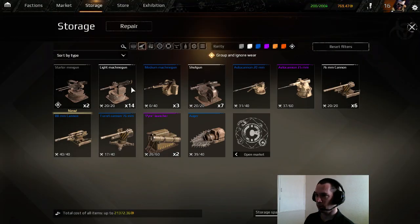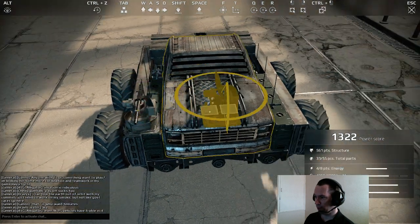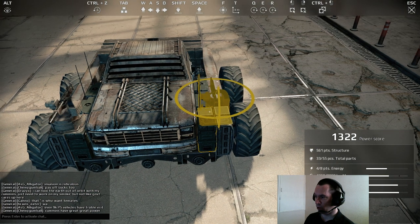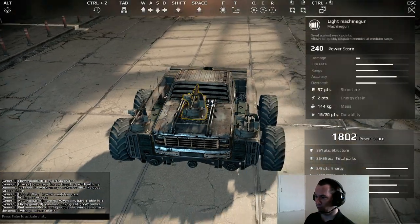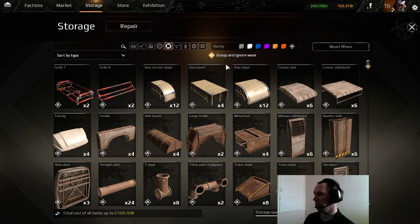For weapons, I'm going to use light machine guns and put two — one there and one there. You'll see it literally crosses three weld points. The third one you can either put in the middle or on top of your vehicle — it's entirely up to you.